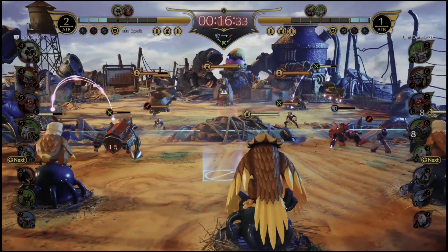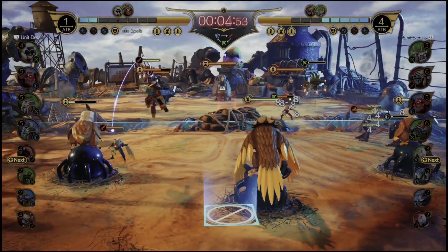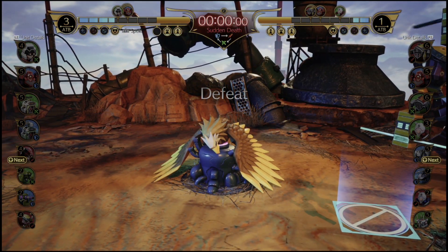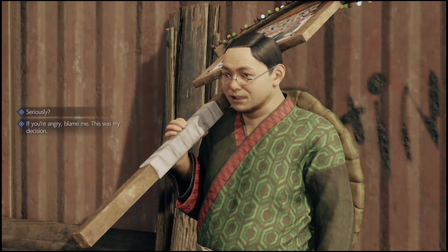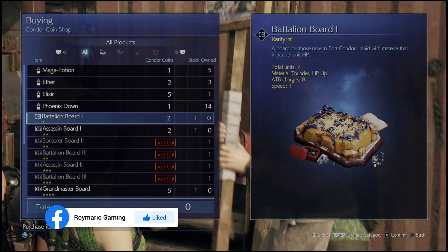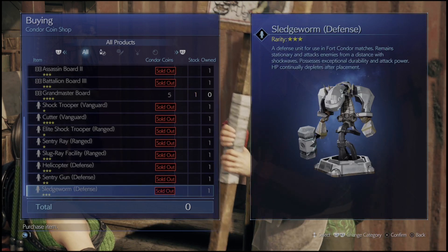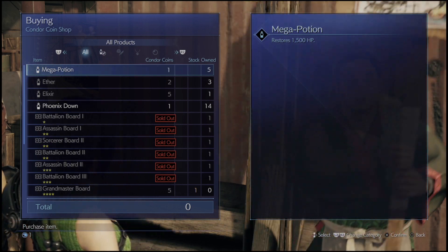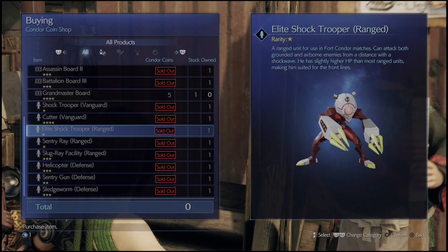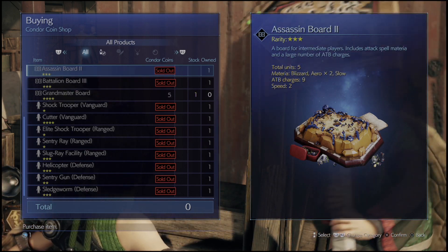After defeating Jesse — she's rank two — the next step is rank three, which is Wedge. Although I beat him first time without changing strategy, if you're struggling, Old Snapper is a collector of Fort Condor coins and you can buy better boards and troops with better rarities from him. You get Fort Condor coins by playing matches, and you can replay rank one and rank two fights to farm coins. If you're struggling with Wedge, go to Old Snapper, pick up the helicopter and any elite troops — they're the most versatile, not too slow to charge and not too weak — then you'll fly through Wedge.